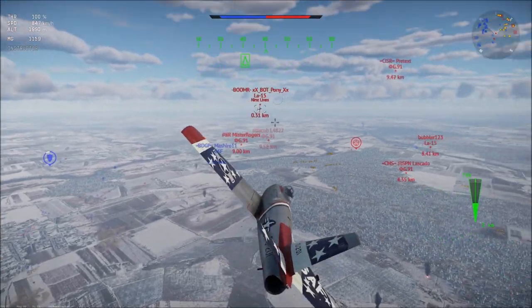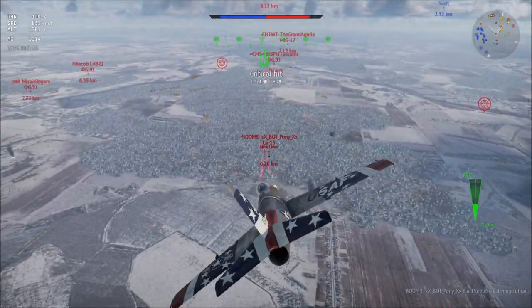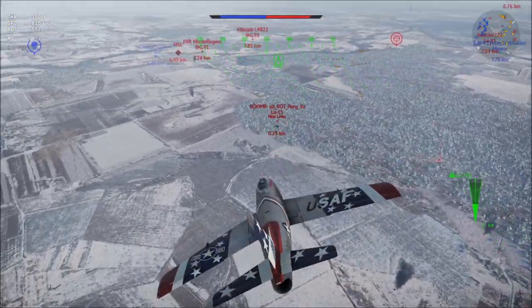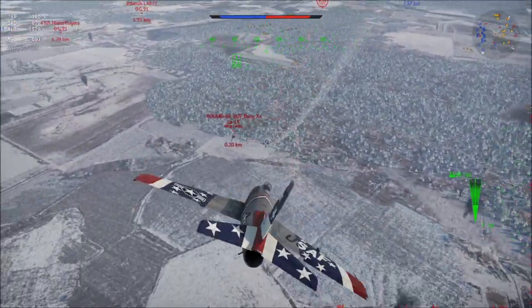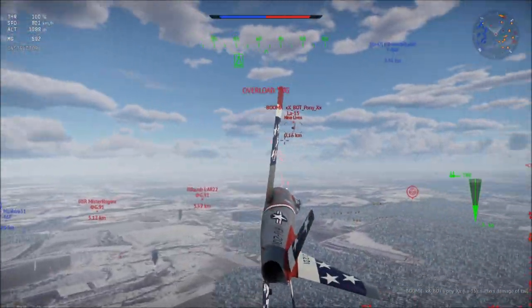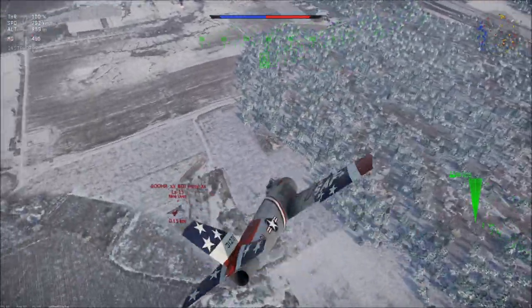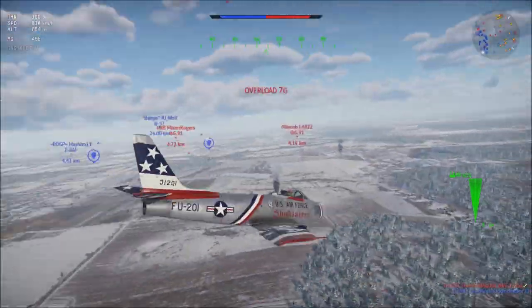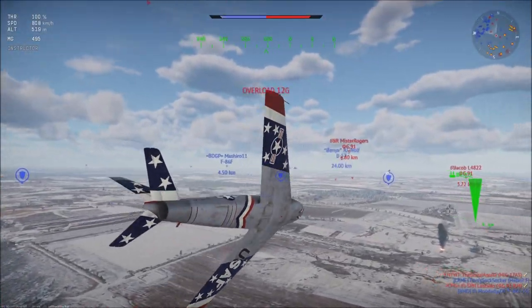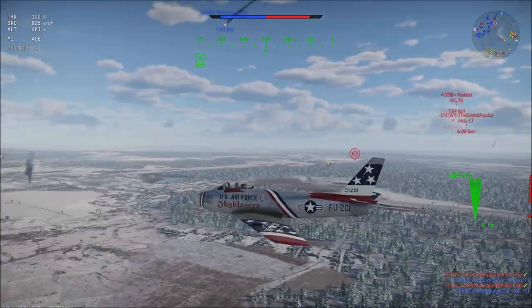Continuing that list: the F9F-8 Cougar, the Swift F-7, the J-29D, and also possibly the F-89, being that it does have afterburners and those nasty cannons. I'm not saying that the F-86-35 is bad or even disadvantaged — I'm just saying that there are, in large part, possibly better, more advanced options in both the regular and premium tech trees for basically every nation in-game.